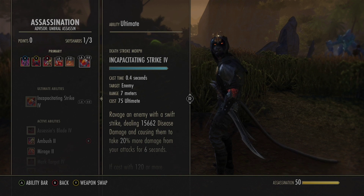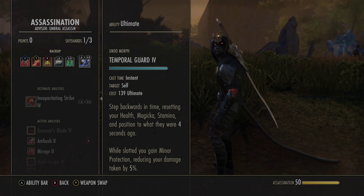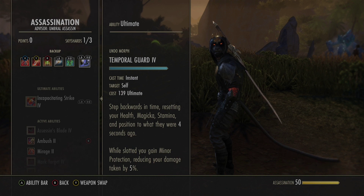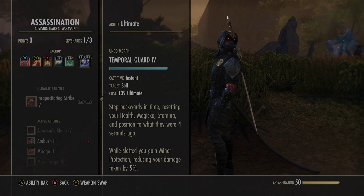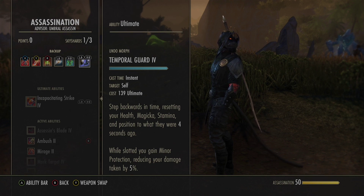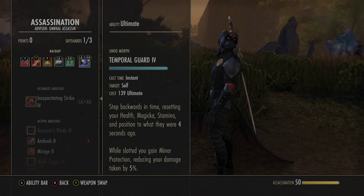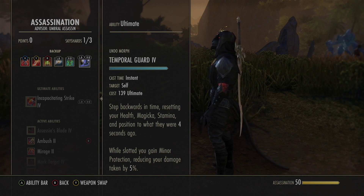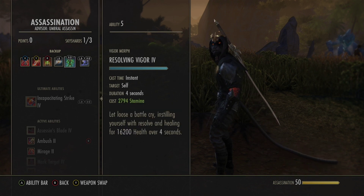Back bar: Temporal Guard from the Psijic Order lets you go back in time four seconds for your health, magicka, and stamina. We do use it, but don't use it as a crutch since it's buggy and you can get stuck in an endless undo loop. The main reason it's slotted is for Minor Protection on the back bar, reducing our damage taken by 5%. Vigor is our main heal-over-time — very good and very strong.